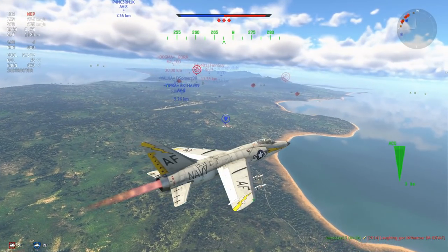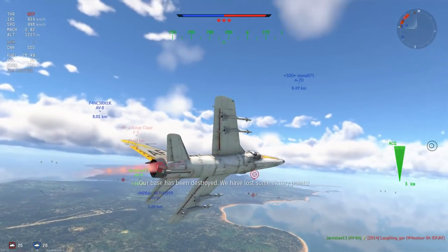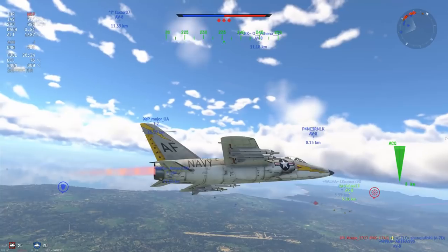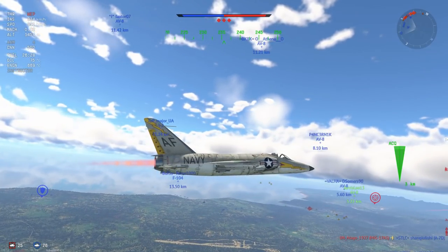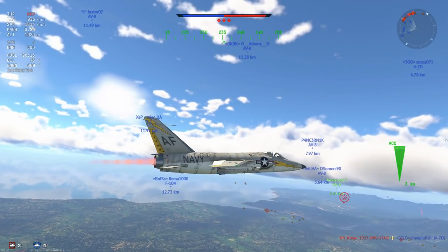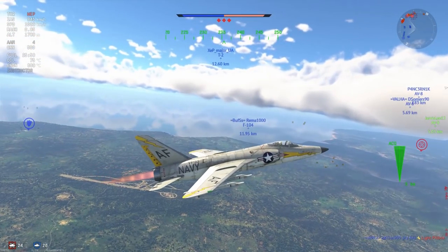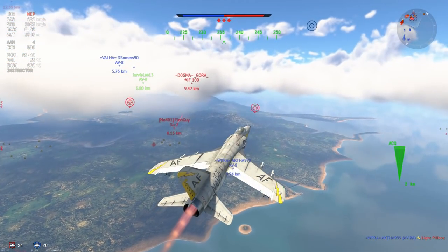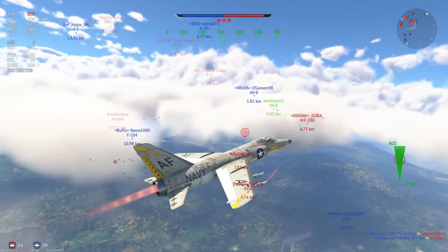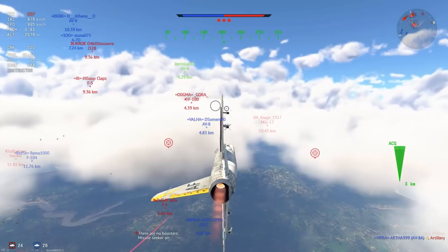I think the Super Mystere comes close but you'd never see it in the Super Mystere. For this plane, 1,150 is more of a reasonable number — that's more the higher speeds you'll be seeing around sea level. You can comfortably outrun things like the Shenyang F5, the Hunter F1, and likely the Hunter F6 at sea level too. Plus with the afterburner you get a bit more altitude performance. This plane also has four AIM-9Bs — no other 9.0 that I can think of has four AIM-9Bs.